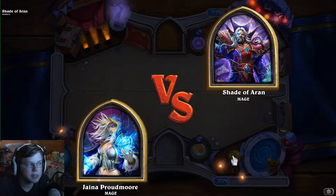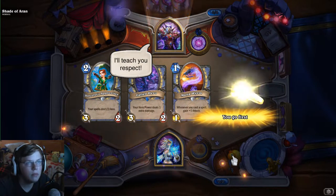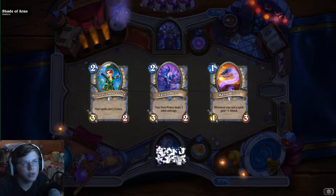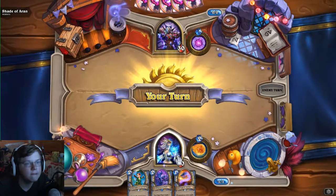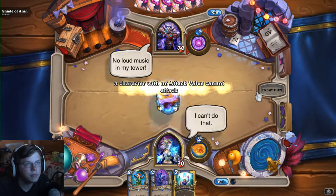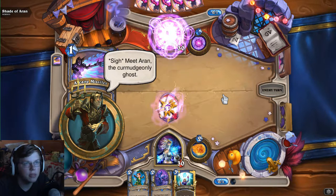Whatever slots weren't filled with spells, I used things like Sorcerer's Apprentice, Fallen Hero, and Mana Worm. This should be an easy fight technically. We'll go ahead and play the Mana Worm — we got a very good hand, a really good tempo hand with one, two, three good minions.